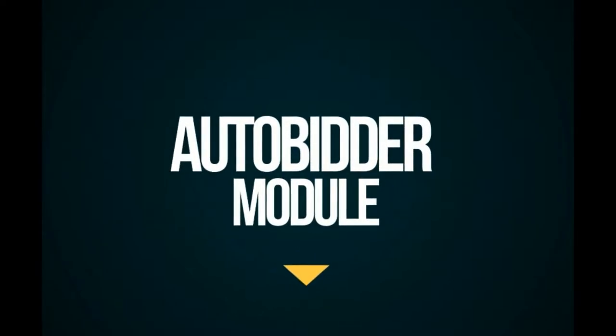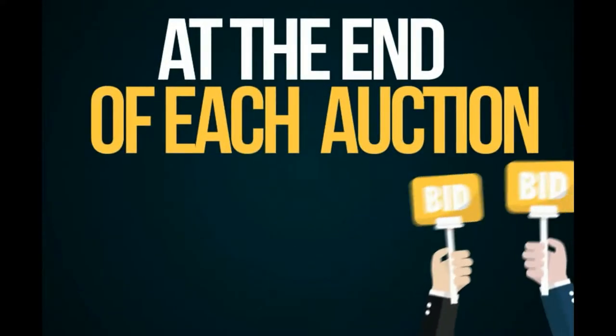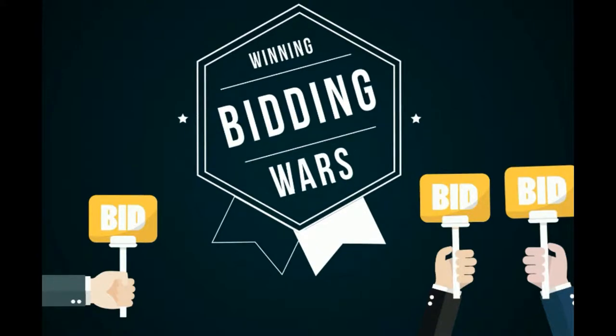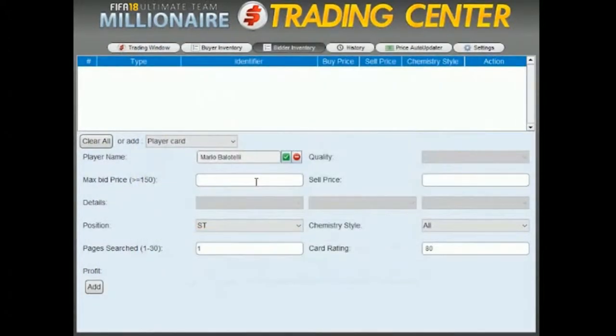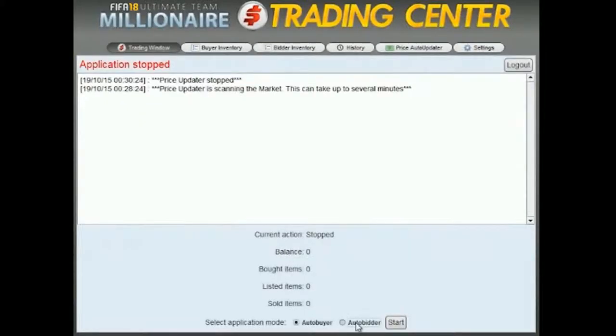The auto bidder module works by bidding for items and praying at the end of each auction, gradually incrementing bids when you get outbid, and winning bidding wars like if it were a real player. But let me actually show you how this thing works. The program does pretty much everything for you. The only thing you have to do is insert the players or consumables you want to trade, choose the profit percentage that you wish to get, and the hard part is done. Just click the Update Price button to bring prices up to date, and then click Start.